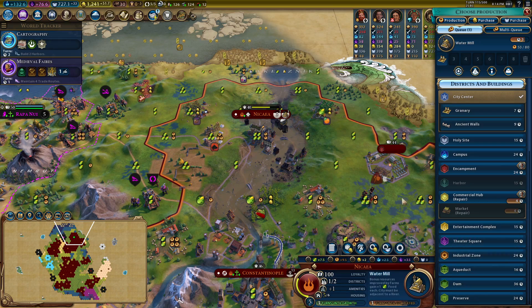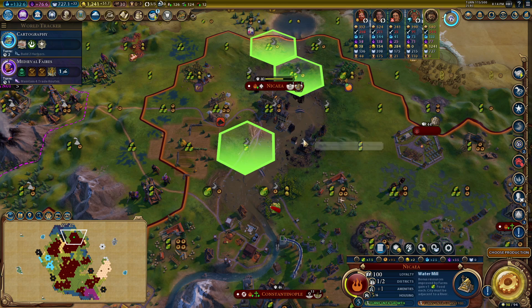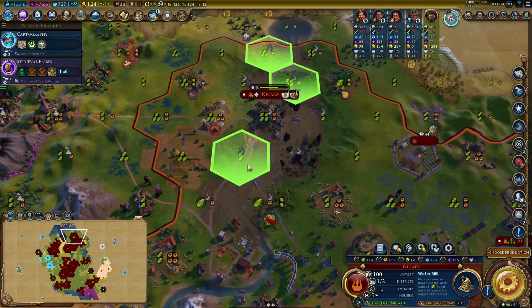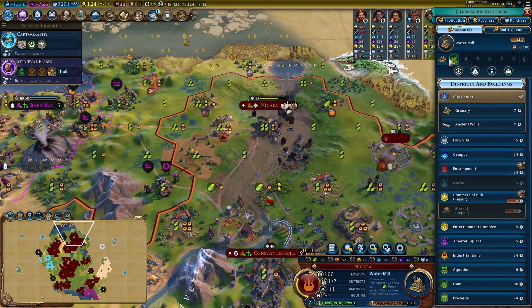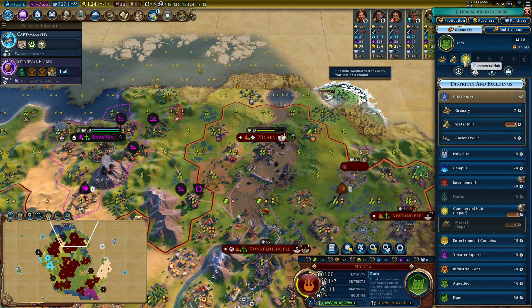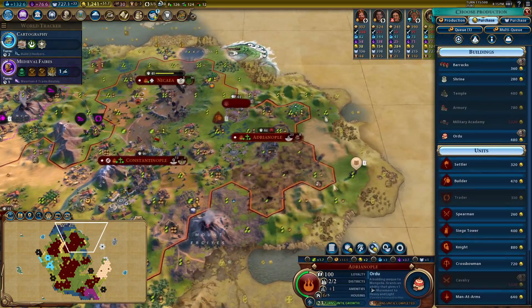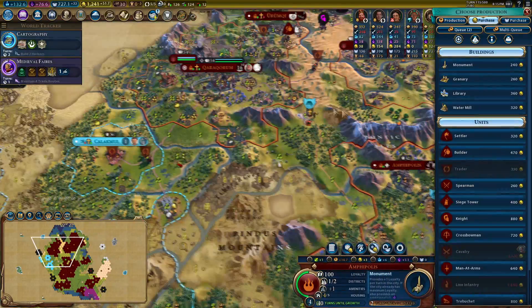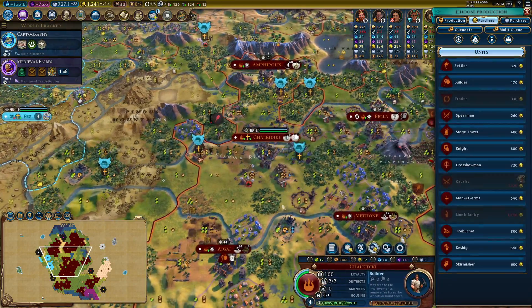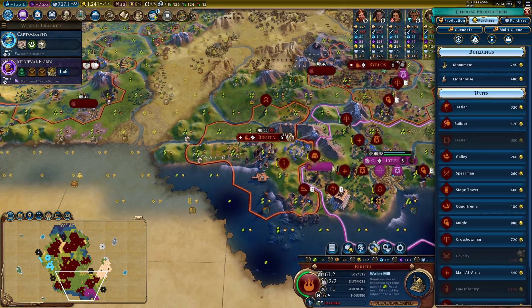Three population kills - God, that city keeps getting flooded really badly. We need to build a dam on this river, otherwise this is going to get silly. It's susceptible to flooding - no shit! Let's build the dam there. Oh dear, that's gonna be a while before we can do that one. I can't put the trader down because the commercial hub got pillaged - so annoying, I was just about to get a trading post with the Cree.